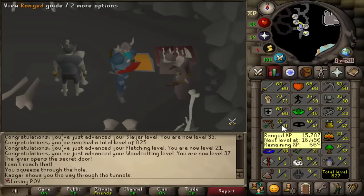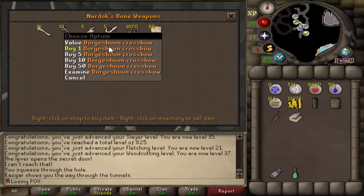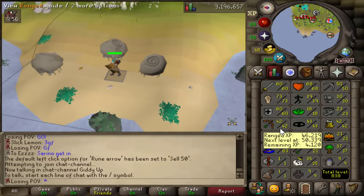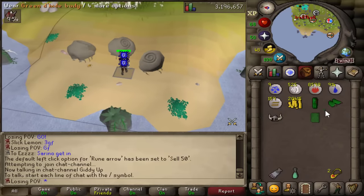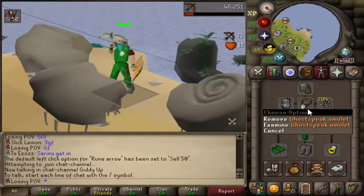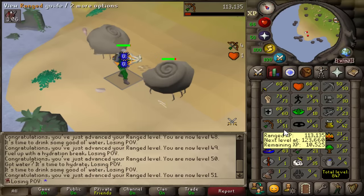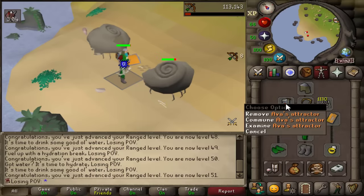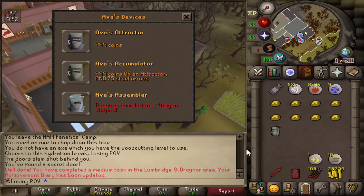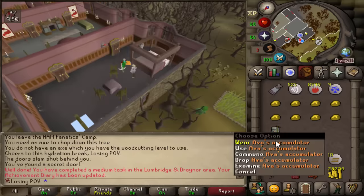I don't have many options for my range training method, so we're gonna go ahead and buy ourselves a dark crossbow and bone bolts. We got ourselves 42 range — we can upgrade to the green dragonhide. I still need to get a power amulet. I got a little carried away — 51 range, we can now upgrade our Ava's and go to our next location. Ava's Accumulator unlocked.